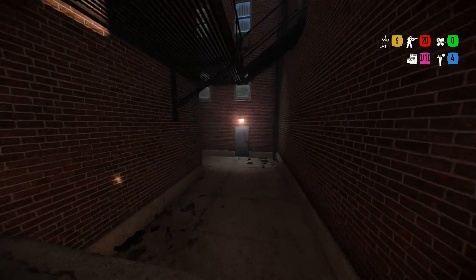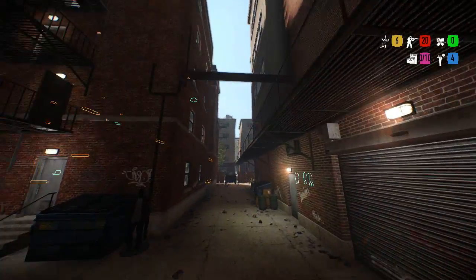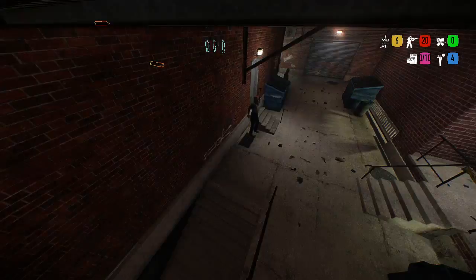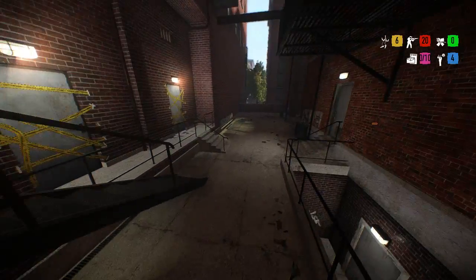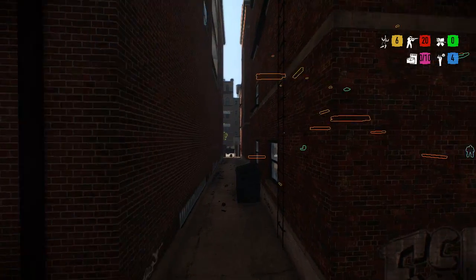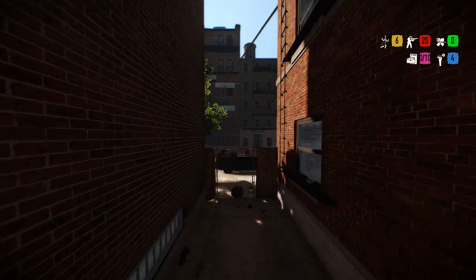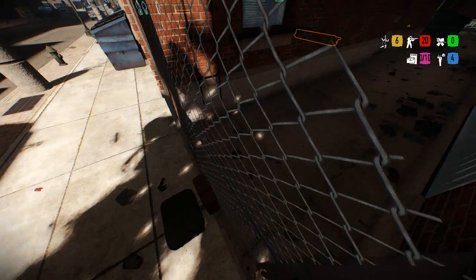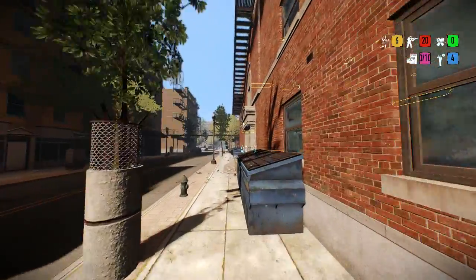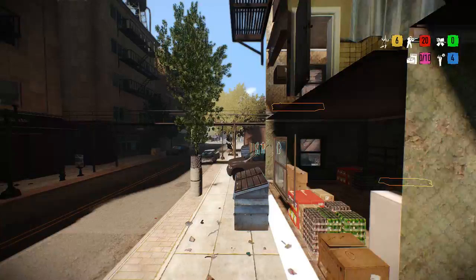Spawn points for enemies can be here, probably over there, of course on the roofs and such. Sewers, obviously. Maybe some cloaker spawns there. Also keep in mind these little ways here — you might be thinking they're completely useless, there's no reason to have them. Well, there actually is. The best one, in my opinion, is the one over here — I'm going to get into that in a bit.